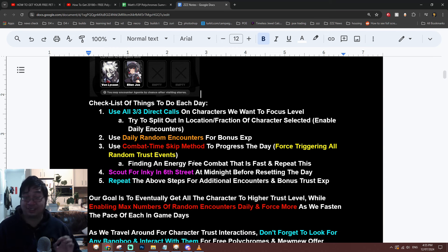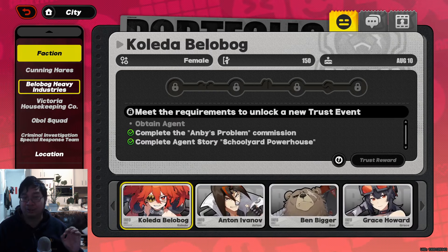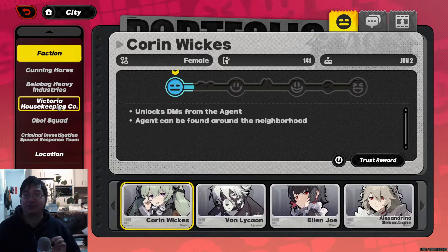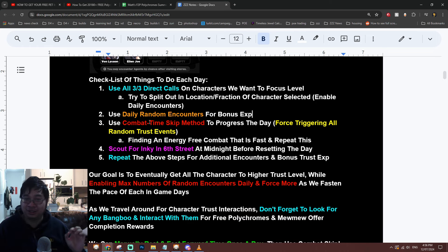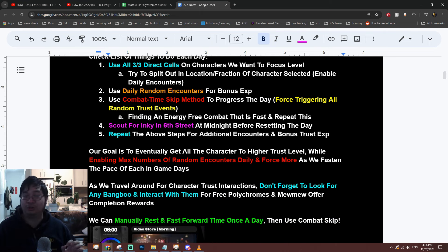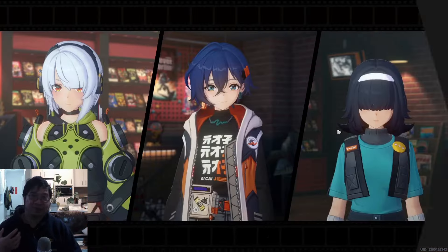To summarize our method: we directly call three different characters every day, trying to split them across different factions and locations. It's important to spread calls across characters because once you finish the trust level for all characters in a location, that location won't give bonus encounter experience. We use daily random encounters and the combat system to skip time, and during midnight and random times we also encounter the icky pet cat on Sixth Street for additional experience.